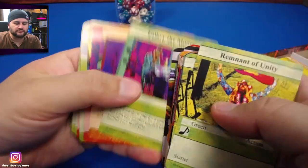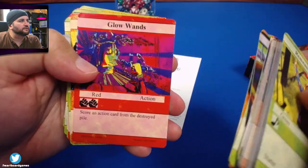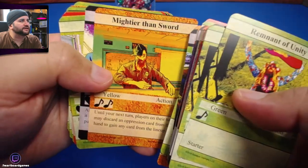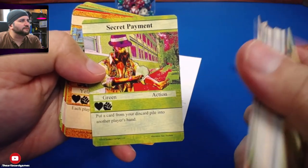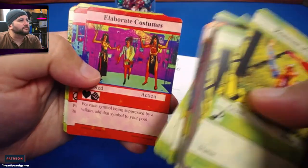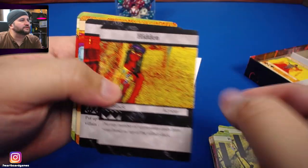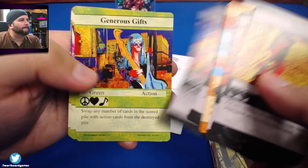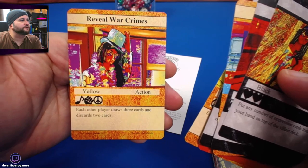These are all upside down. Huge drum set. 'Secret Payment.' Put these down — slippery cards. 'Disco Ball,' 'Take to the Streets,' 'Reveal War Crimes.'